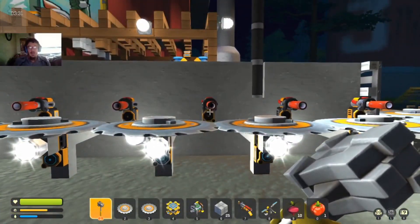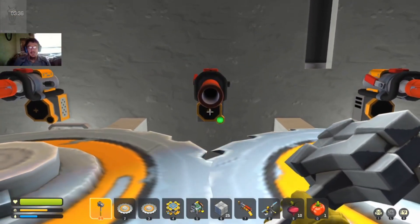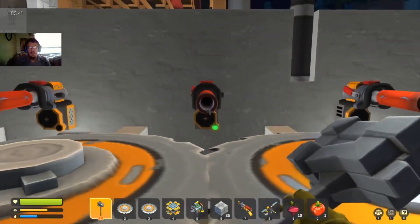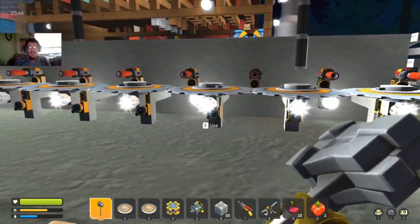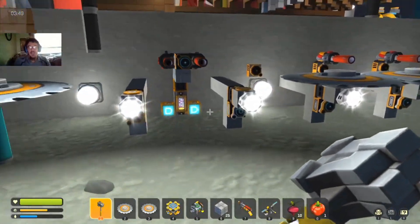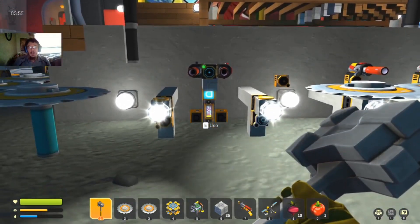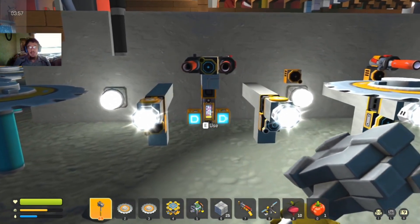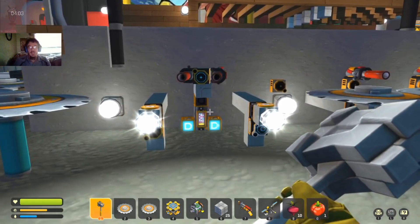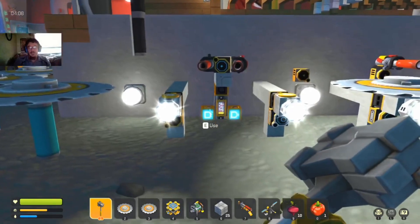I have the spud guns and the sensors, and when you walk up it shoots you once. I wanted them to alternate and keep firing until whatever was in front of it is taken out. I did a little digging around and some experiments with logic gates. Another YouTuber came up with this design — I had to search for how to make an auto turret, and I kind of reverse engineered it.